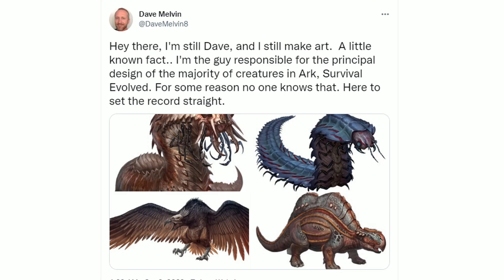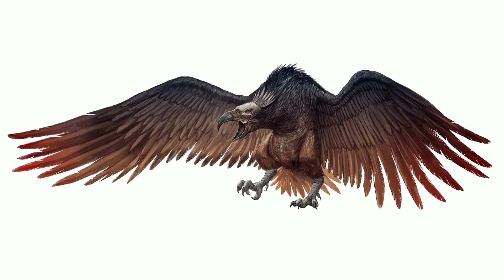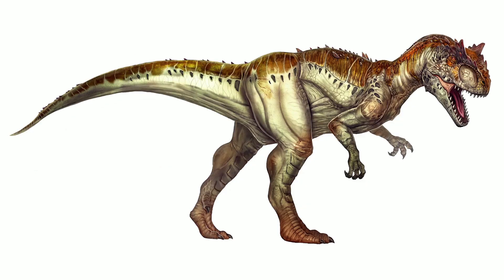On the screen you can already see an Arthropluera, a Death Worm, a Vulture, and one I can never pronounce - the Scorched Earth dino. It's just so interesting to see some of the ones that made it and some that didn't. I wanted to show a close-up of the vulture - some of these designs up close are unbelievable. I definitely want to contact Dave in the future about some potential concept art I could work with him on, moving into ARK 2.